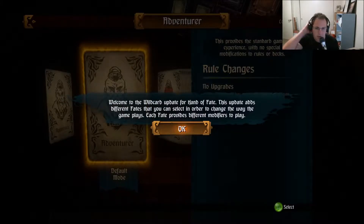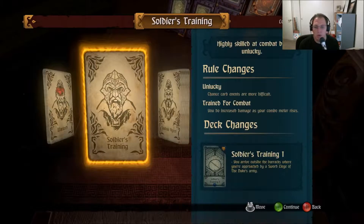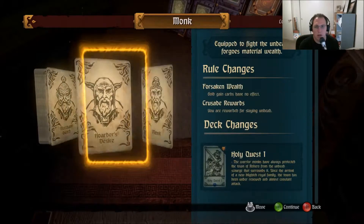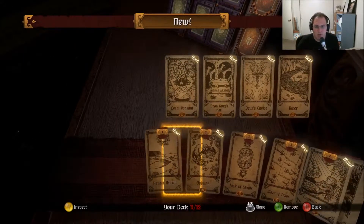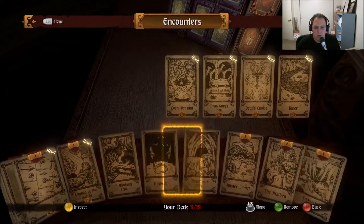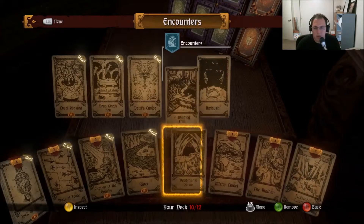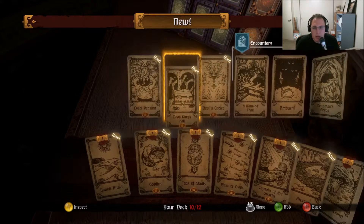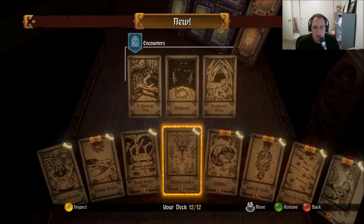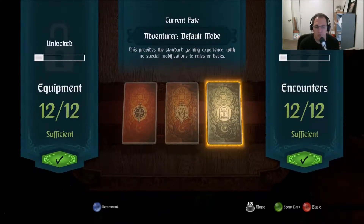Welcome to a wild card update for Hand of Fate. This update adds different fates that you can select in order to change the way the game plays — default mode, easy mode, hard mode, soldier's training. I'm just going to stick with normal, default mode. That sounds fine. Encounters — so we've got new encounters. I'll take out old ones. I don't necessarily want an ambush. Throw in a river. The ones that say locked are locked, so I'll take out all the ones that are not locked to throw in the new ones so I can discover stuff. Devil's choice does not sound great, so I'm going to throw in the other two. I have to throw in three — perfect. So it's all new stuff. Anything that's not locked is new stuff. I want to just try and discover everything.